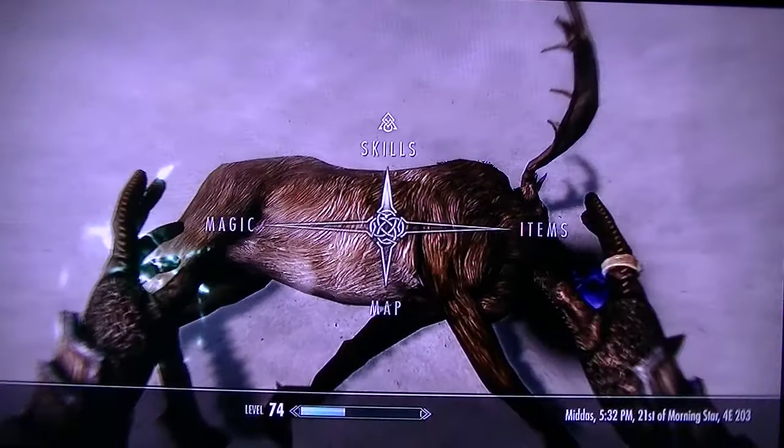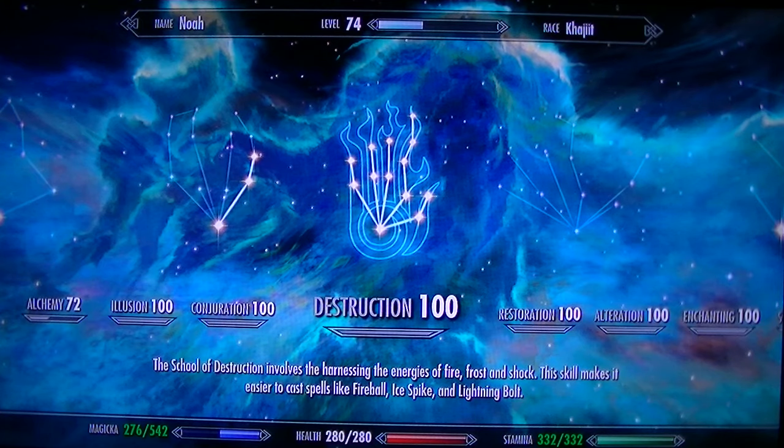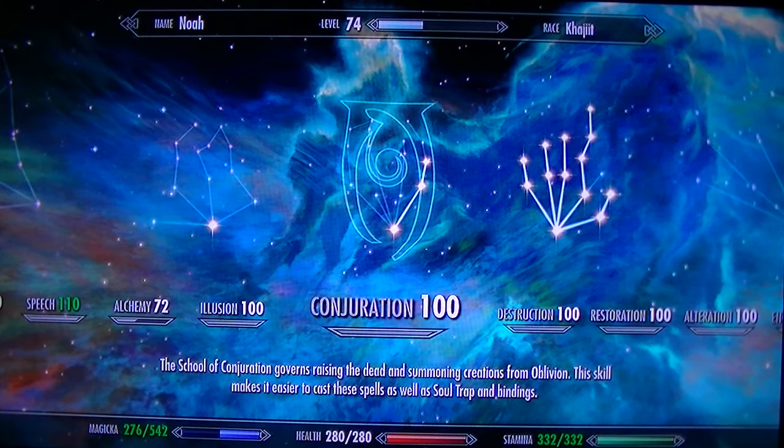Super fast. Every 3 or 4 Soul Traps, it'll rank you up in Conjuration. It probably took me not even an hour just to get Conjuration to 100.